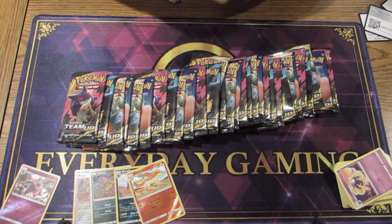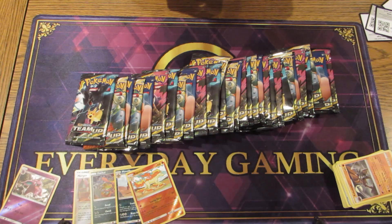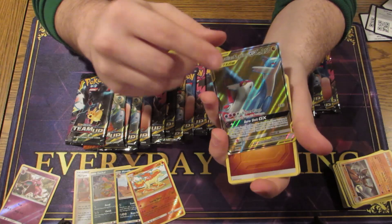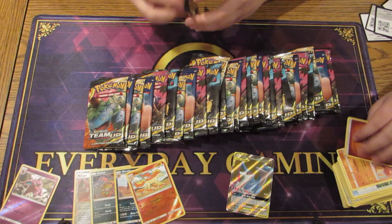We got Rapidash — not too great, but I like that hand-drawn aesthetic. We got Hitmonchan; these are really nice. The Hitmonchan and Hitmonlee — their attacks are really interesting, though I don't think they're too good. Oh, awesome — we got one of the tag teams! We got Latios and Latias and it looks like we got the full art version of that card. That is definitely nice, not the best value but still an interesting card.